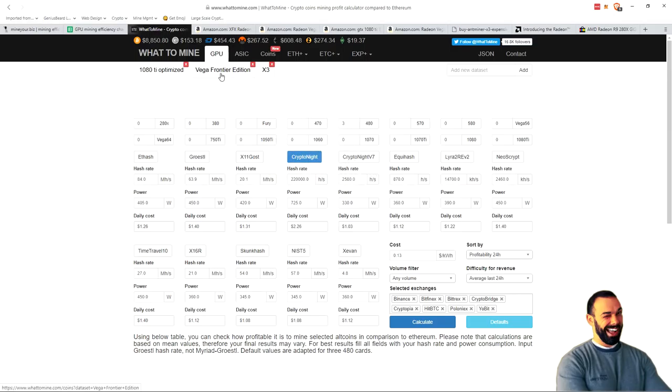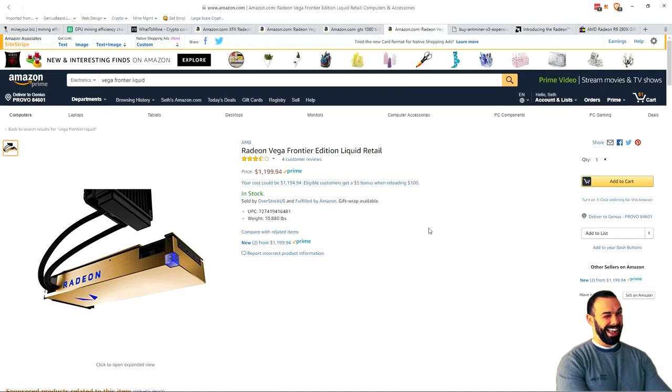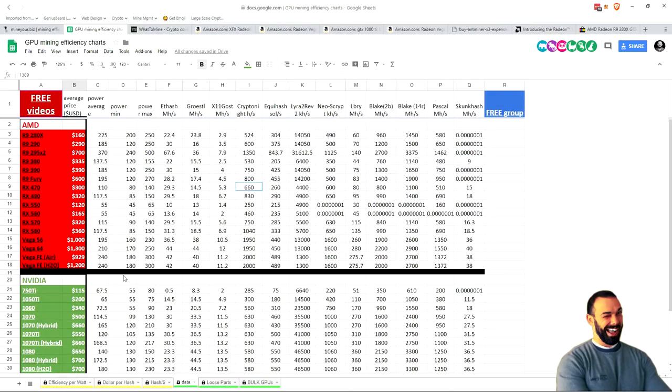Here's why I recommend it now. Before we jump into the actual numbers, let me just show you — here we are on Amazon. The Vega Frontier Edition liquid-cooled is now $1,200. When I previously released this video, it was over $1,500, but here it is at $1,200. And looking at the GPU mining efficiency chart — go to the data tab, look at just pricing — the Vega 64 is still $1,300. The Vega Frontier Edition is $100 less than the Vega 64. And the Vega Frontier Edition on air is actually a little bit less expensive than even the Vega 56 right now.